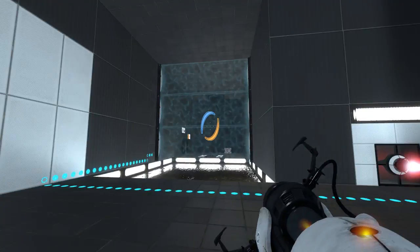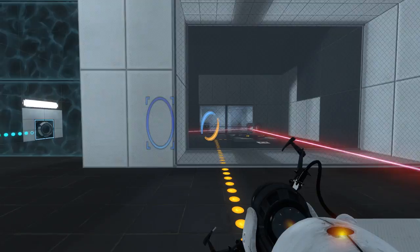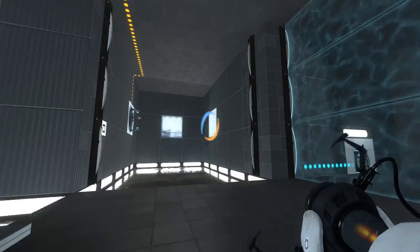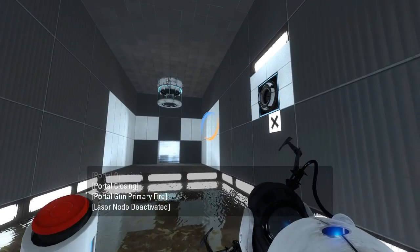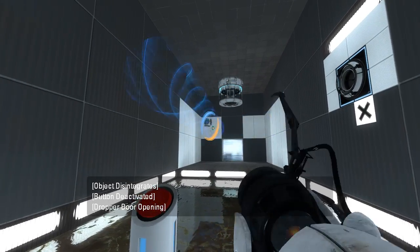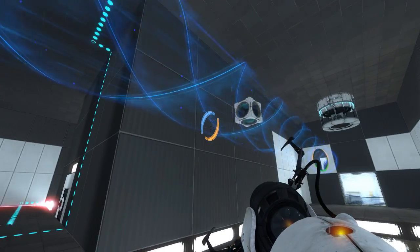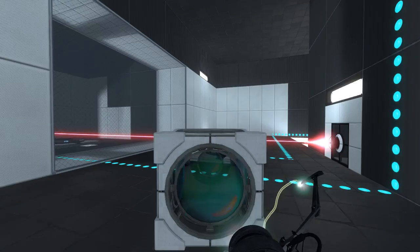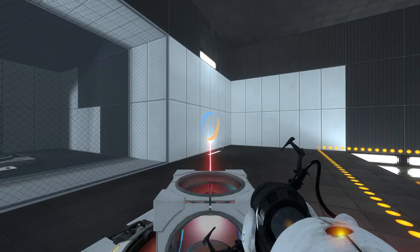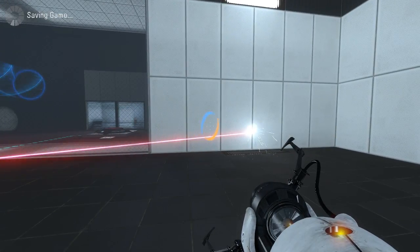Alright! Now all we have left is to get the cube back out here. We wanna do this again. We got the companion cube, guys! We did it! Point this at the wall. There we go. Save and continue.